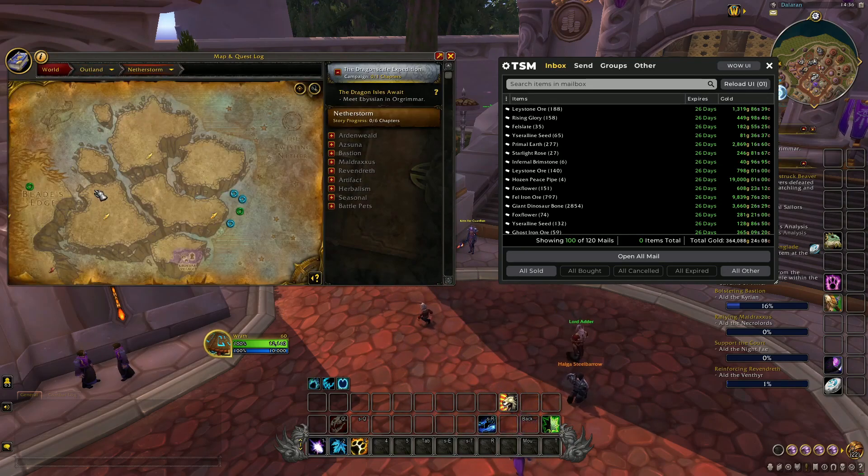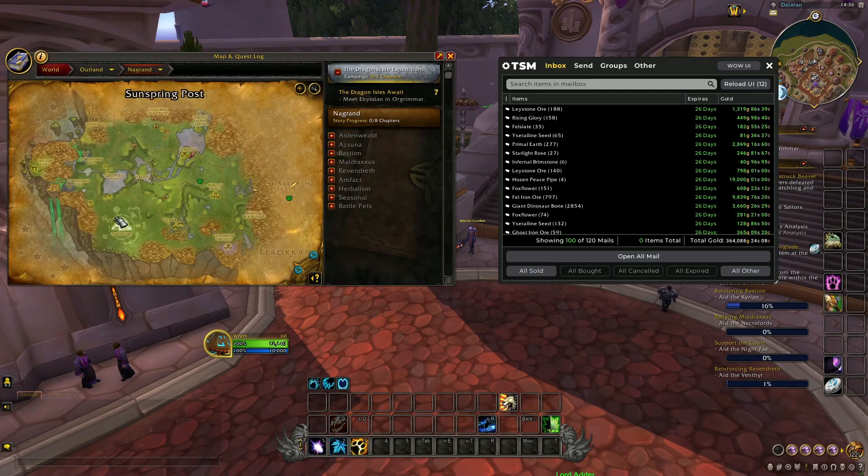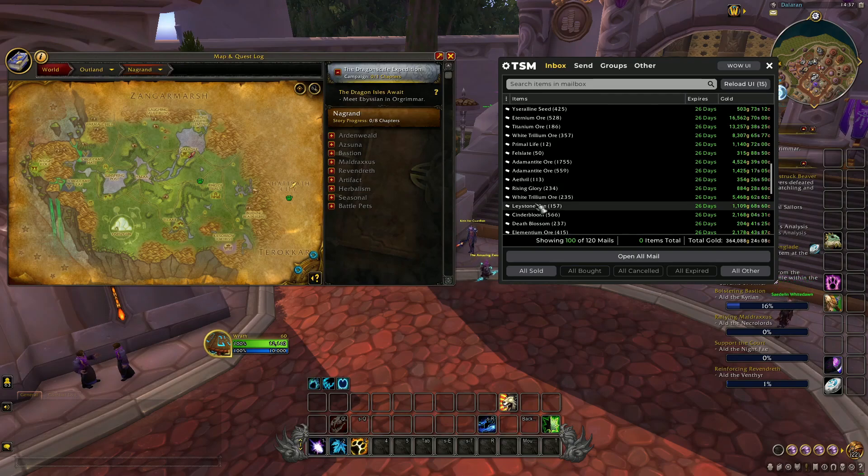The Corium farm can be done as a 10-man group. You call out when you find a node, everyone gathers around it and mines it at the same time. The group is kept at 10 people because only 10 people can mine one node.